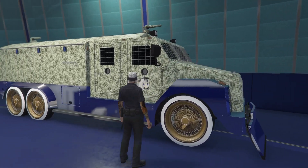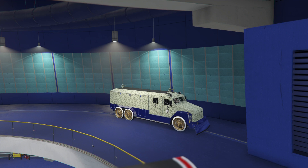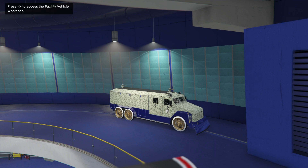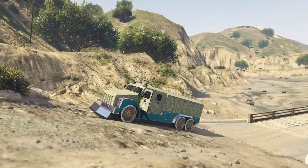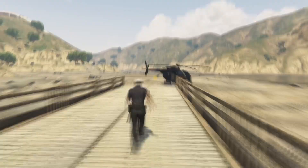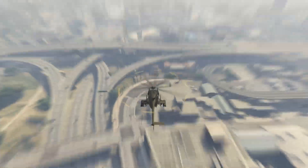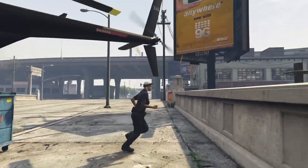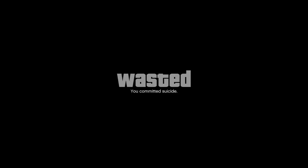Alright so the first one we're gonna do is the RCV. Hop in and drive it out. Now just to make things a little bit quicker we're gonna hop out of that, leave it on the map, and we're gonna run over and take the Buzzard, fly it over to LS Customs. When you get here you want to run into the back of the blade or take the easy way out, and you should spawn in your new modded RCV.